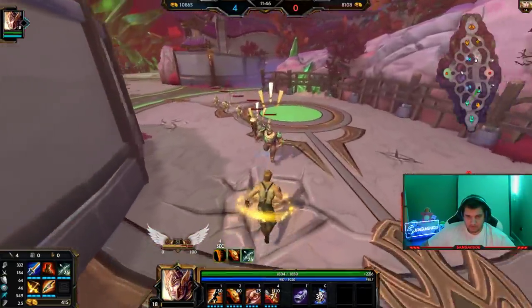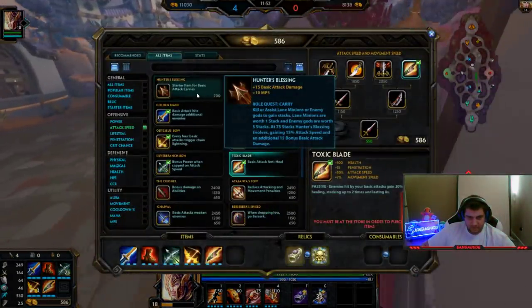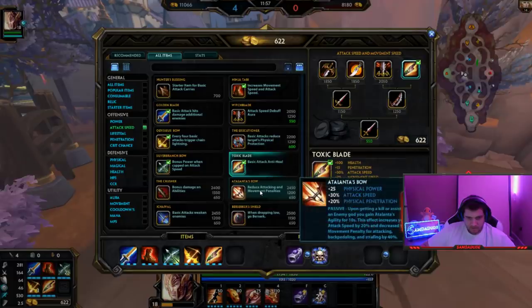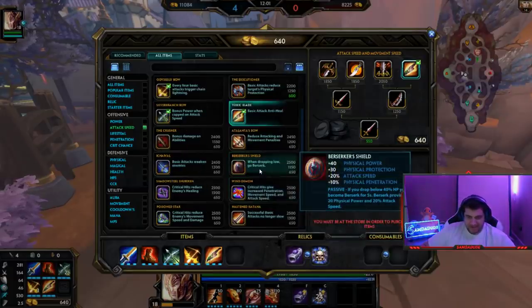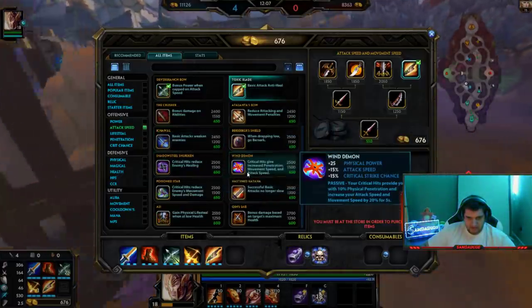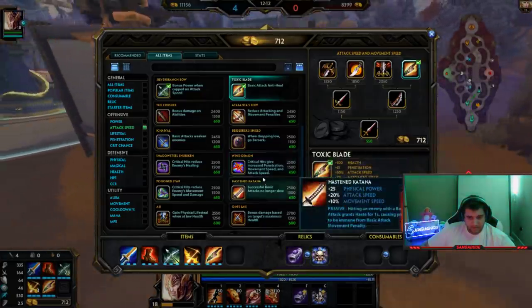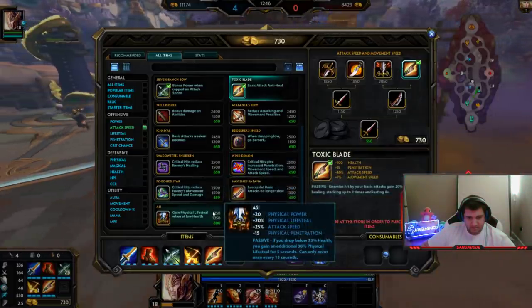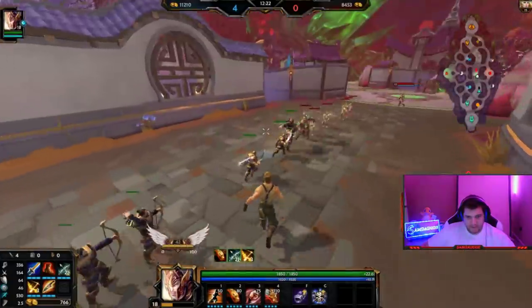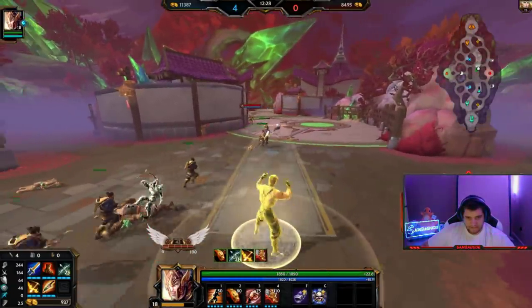Look at the attack speed breakdown: 20%, 25%, 20%, 30%. That's technically 40, but it's not really 40. 30%. If I crit, this is 35%, but that's conditional, which I don't like. So we go Atalanta's Bow and Ichival as our last 2 items — we sell Golden Blade for it. That's like the highest base attack speed we can have.